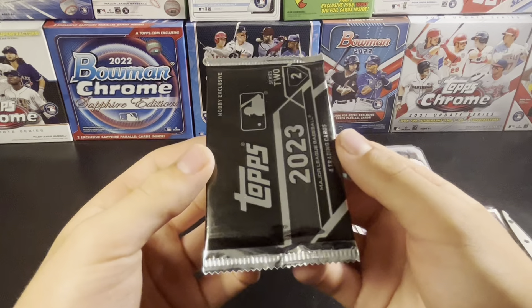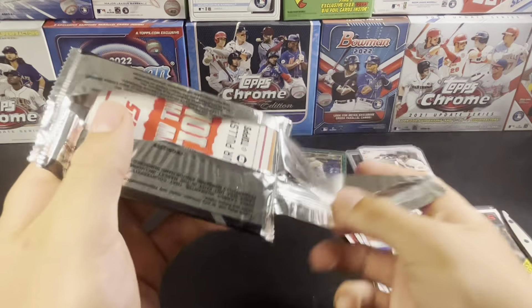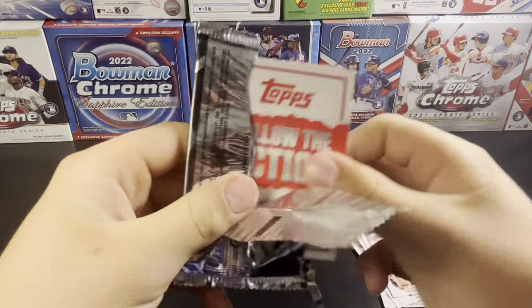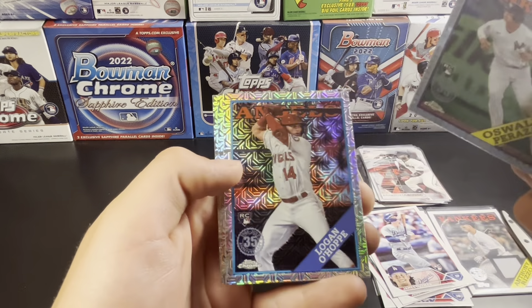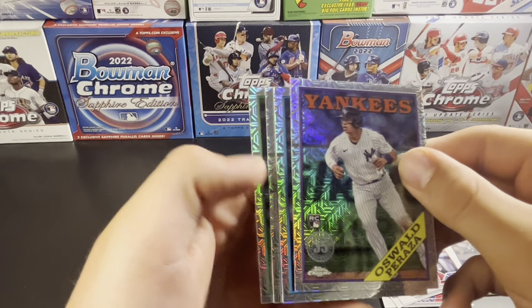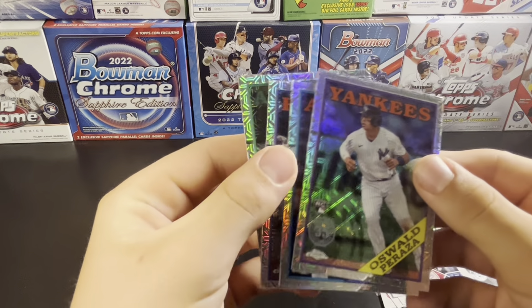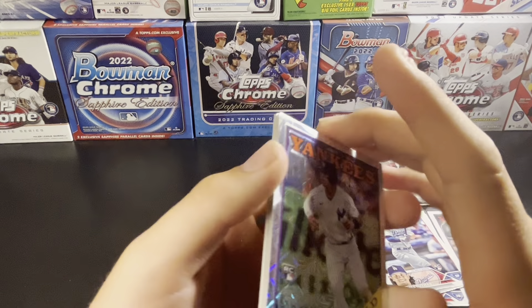Time for the silver pack. Let's go, baby! Oswald Peraza rookie. Ohoppy rookie — solid. Another rookie. Yoshida rookie. This pack already a success — can we get another rookie? Yes we can! Four rookies — Estuary Reese. A four-rookie pack out of the Mojo. That's what you want.